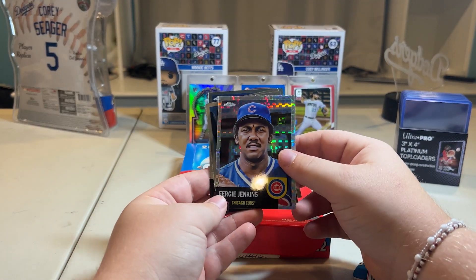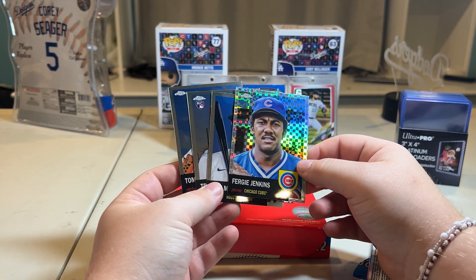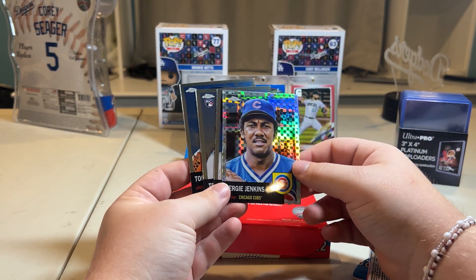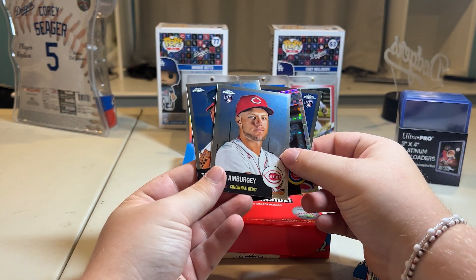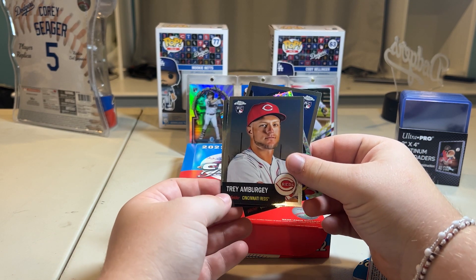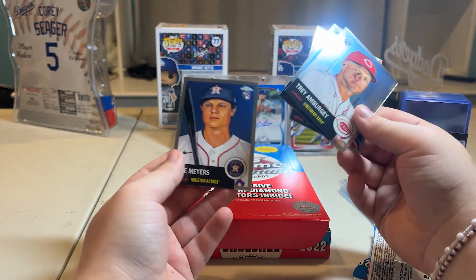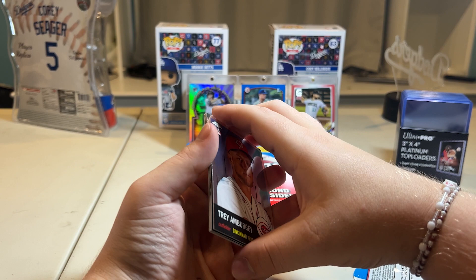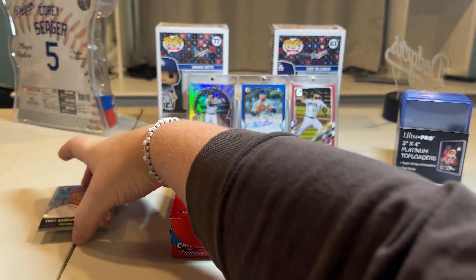Nothing overly extraordinary from this first pack. We did get a nice Fergie Jenkins insert, and we got a Trey Amburgey rookie card. We also got a Jake Myers rookie card. Hopefully there's more to happen in the next pack.